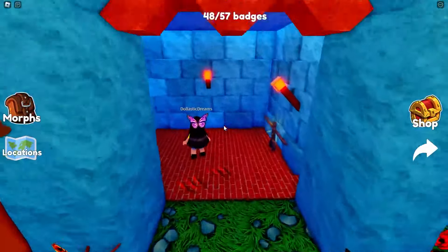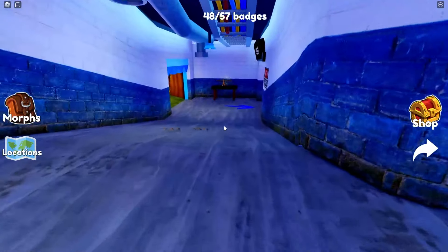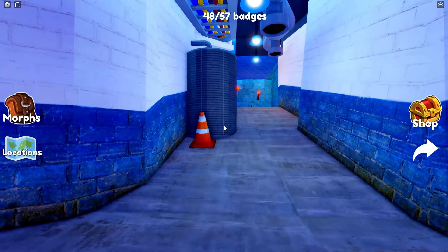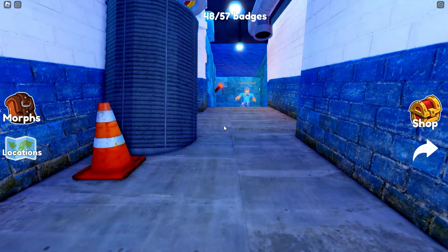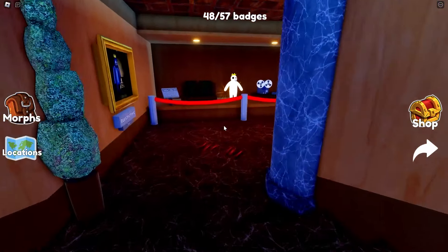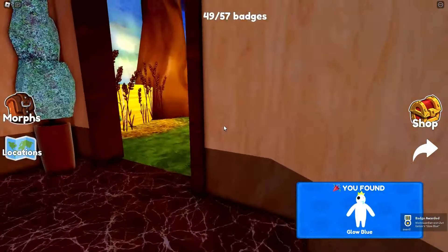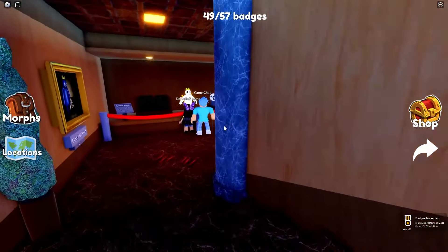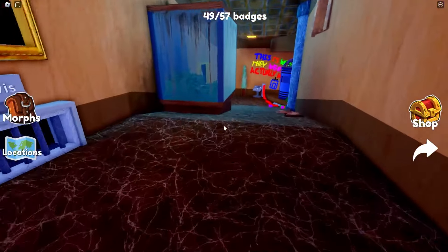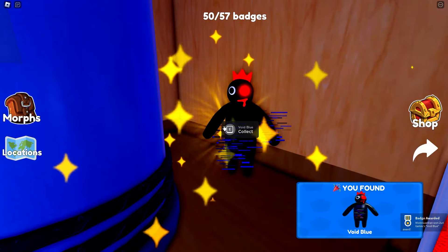We haven't been to the basement yet. Let's go to the basement. How do we get there? Follow me. Chad! Sorry, I was looking at the duck. We got this one? We didn't get this one. Oh, that white glowy one is really cool. You guys have 49 now? Yeah, I got 49. Void blue.